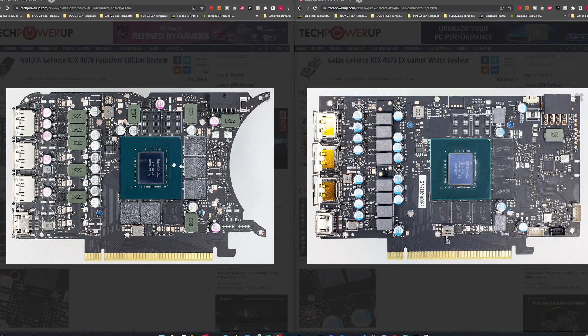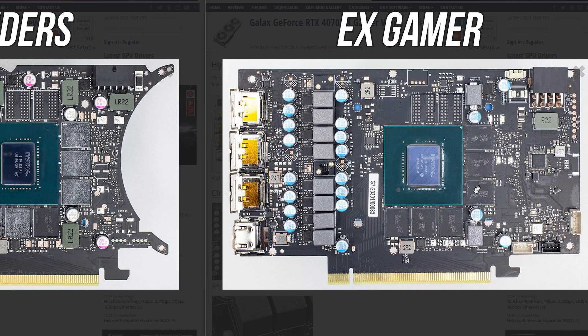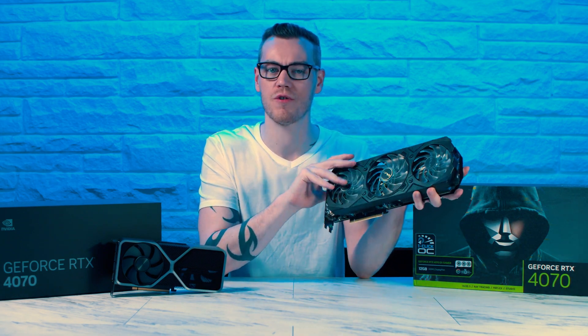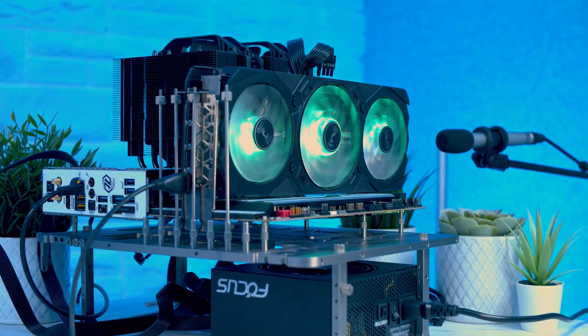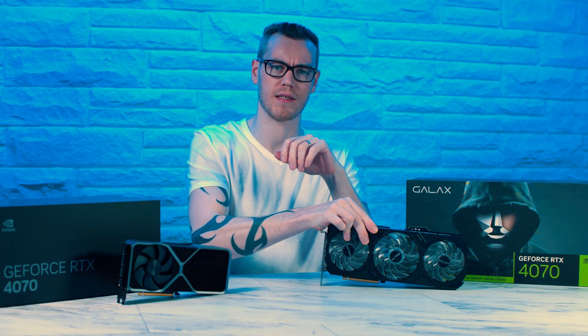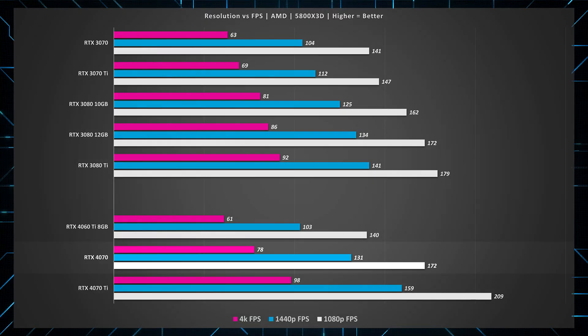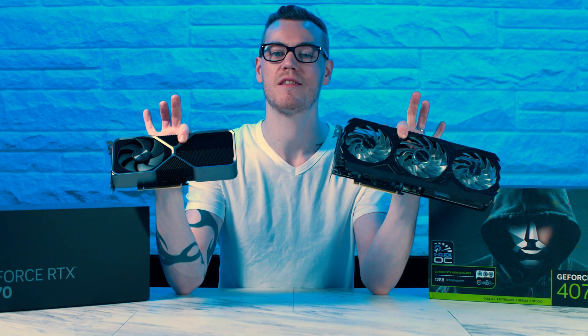Let's quickly look at what's under the hood and have a look at the board design of these two cards — there isn't too much different here. We have the memory modules running along the bottom edge and the core in the middle, with capacitors, MOSFETs, and inductors — the Founders Edition has fewer of the latter. It's a 6-phase design compared to 8 phases on the Galax, and both should be fine for this level of card. I'm expecting the Galax card to run a bit cooler because of its larger design and bigger fans, but probably not quieter. I'm also interested to see how the dual 8-pin of the Founders Edition affects performance, especially in terms of overclocking.